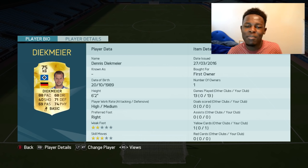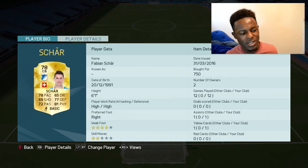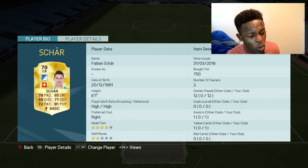At right back we have Diikme — I've got him there for the pace. He does the job, he's fast, he gets back, he's fairly tall as well and is a great player to use in this team. First centre back is Shah — his work rates might not be the best but in game he catches up to nearly any striker. Six foot one as well, definitely a good centre back to try out.